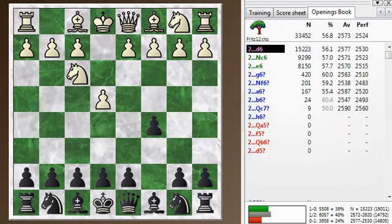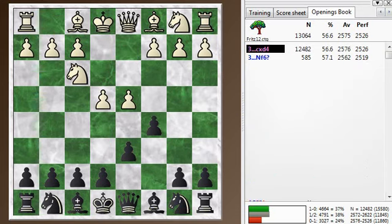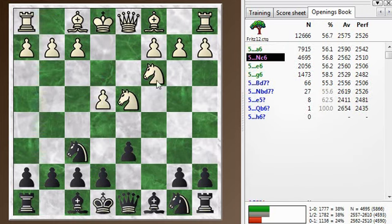Knight f3 is the normal response here if you're going into the open Sicilian. I played d6 — knight c6 and e6 are also popular choices. And d4, this is the open Sicilian, so we exchange, develop my knight, and attack the e-pawn. This is an important move order thing: you want to get this knight out first and attack this pawn so that white will defend it with his knight, and that stops him from pushing his c-pawn forward. So that avoids the Maroczy bind where he has pawns on e4 and c4.